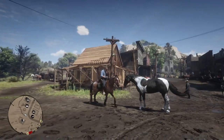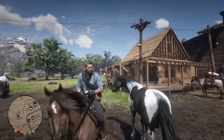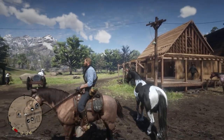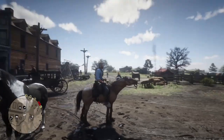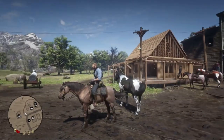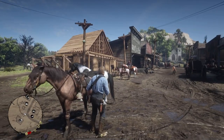Hey guys, in this video I'm going to show you how Arthur can tame this Tiger Stripe Mustang in early Chapter 2, right after Josef's hunting mission. We don't have to rely on other missions, so basically you can do it anytime you want.